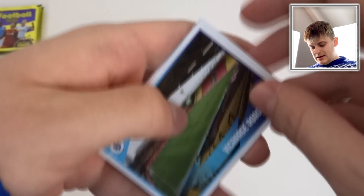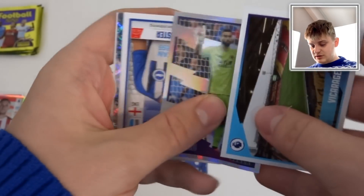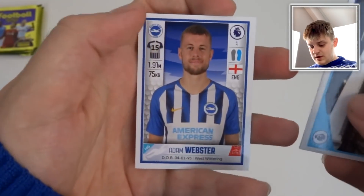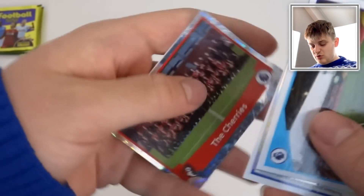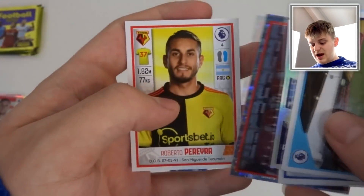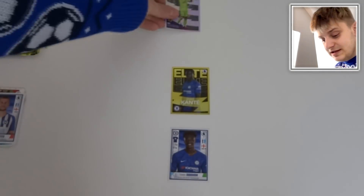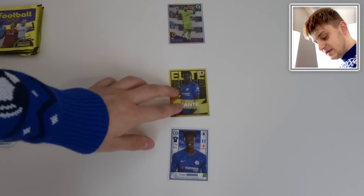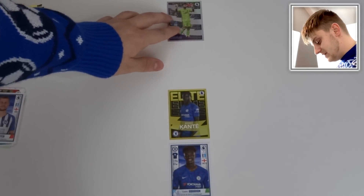Vicarage Road — the Watford stadium, of course. Then we've got Rui Patricio — that could be a good keeper, actually. Then we've got Adam Webster, the Cherries — a Bournemouth team — and Pereira. I think we're definitely going to go for Rui Patricio to go between the sticks in this team. We'll have to move things down a bit so we can fit in the defenders.